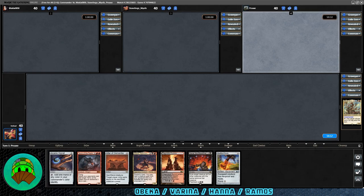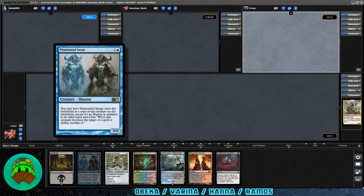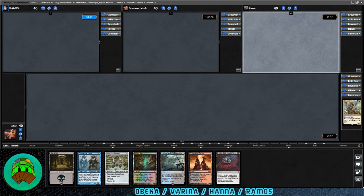Let's go ahead and mulligan. New hand! We have lands, Feed the Swarm, a clone thingy, and some Lightning Greaves. I think we can keep this.